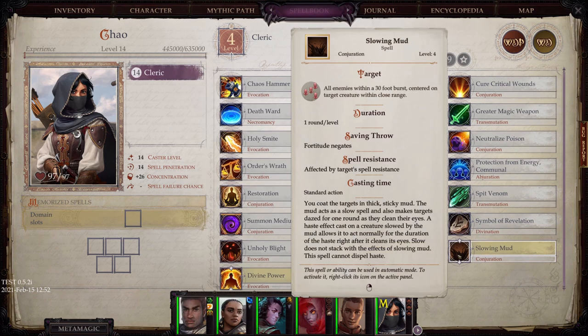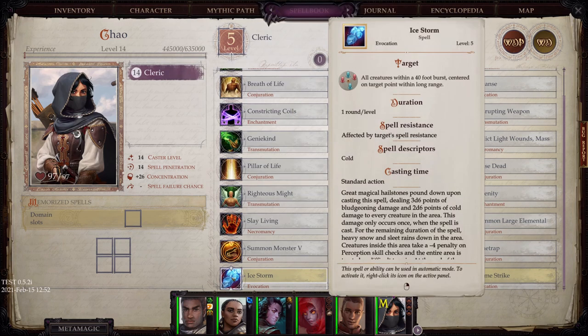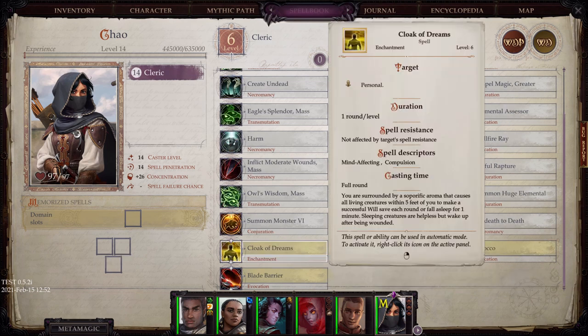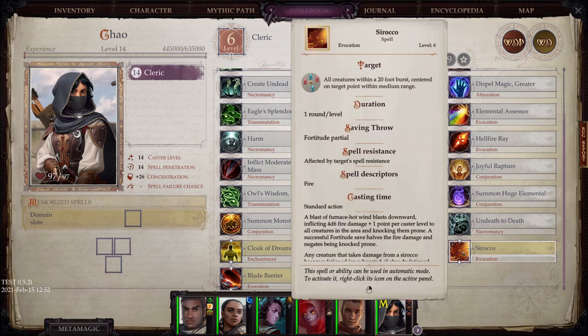Slowing Mud: you coat the targets in thick, sticky mud, causing them to slow. Ice Storm: great magical hailstones pound down dealing 3d6 points of bludgeoning damage and 2d6 points of cold damage to every creature in the area. Cloak of Dreams: you are surrounded by a soporific aroma causing all living creatures within 5 feet to make a Will save or fall asleep for 1 minute. Cone of Cold — standard spell. Sirocco: a blast of furnace-hot winds blasts downward, inflicting 4d6 fire damage and 1 point per caster level to all creatures in the area and knocking them prone — that is pretty cool.